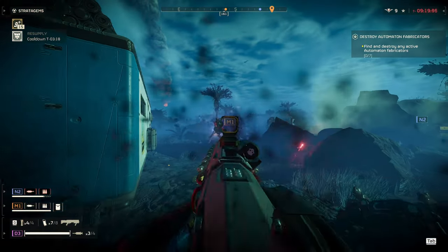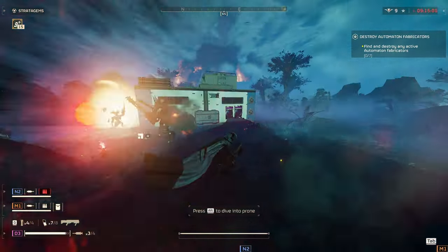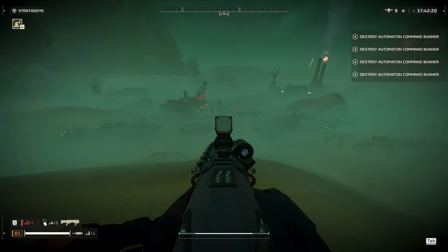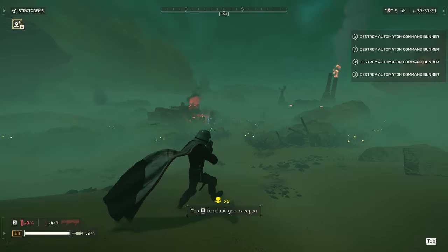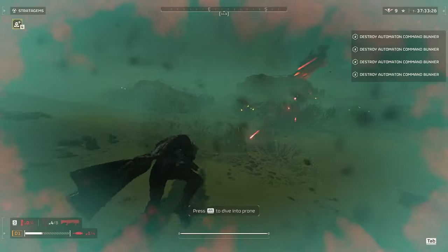For berserkers you can pretty much shoot them anywhere as long as you hit near the center of the body and that'll do the most damage. Next up we have devastators — I'm going to be going over all three at once considering that it doesn't matter much where you shoot them as long as you hit them near the center.